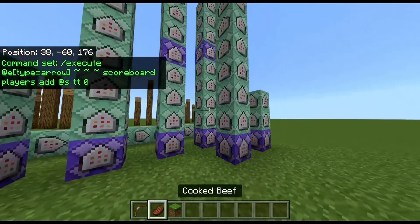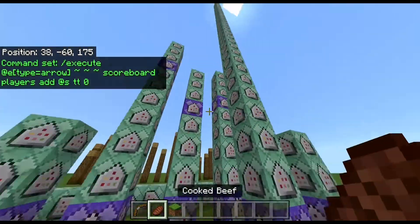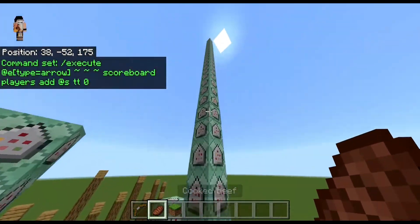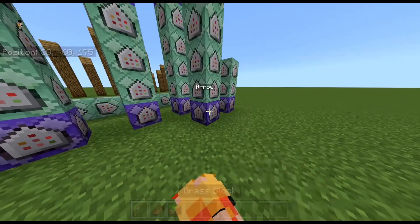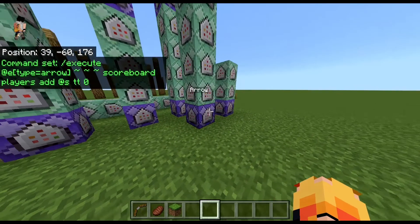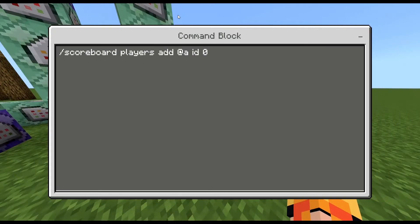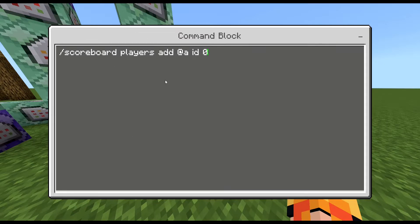We're going to go over how the arrow works and how the bow durability works as well. This is the whole game right here on how it functions — this part is just for the randomization of armor stands. This will execute at all entities that are arrows to go ahead and add to their ID scoreboard 0. Let's take into account that the player has an ID as well.